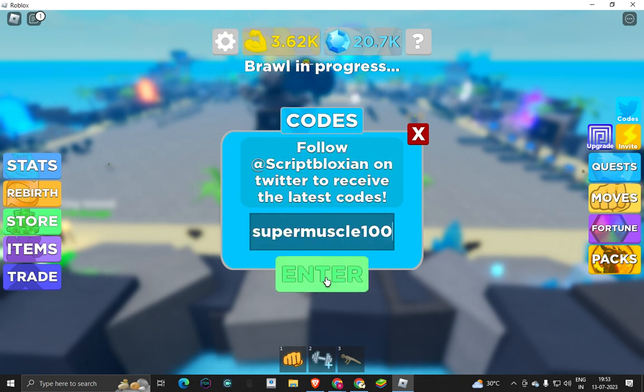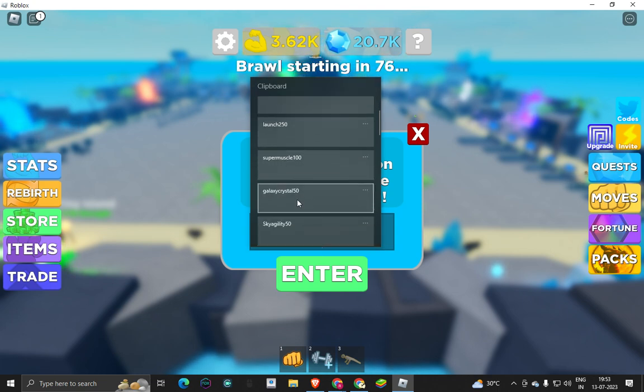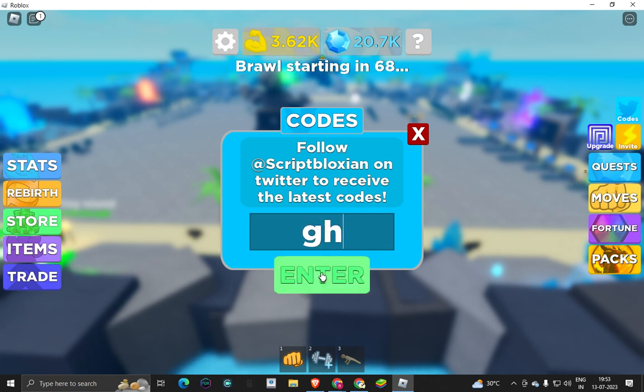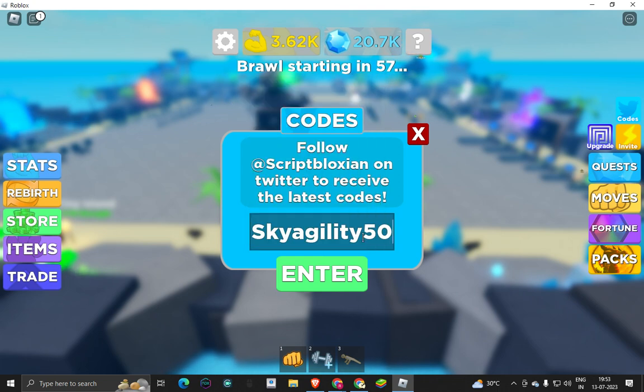The next code is super muscle 100. Check the spelling, don't miss a letter, guys. These all codes are working — if I write a fake code it will say invalid. It's all saying already used. Galaxy crystal 150 — use this. If I write an invalid code it will say 'invalid code', which means I'm showing you codes that are actually working.